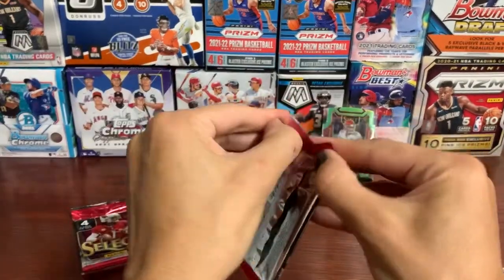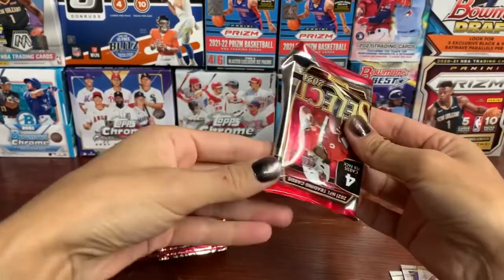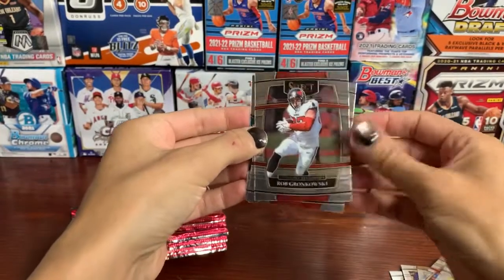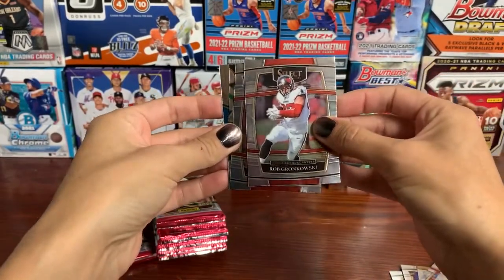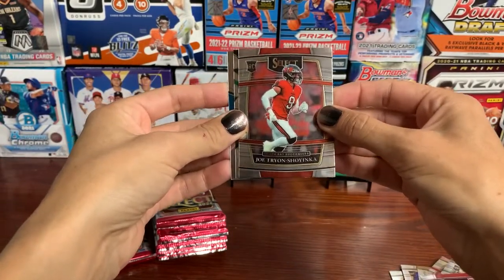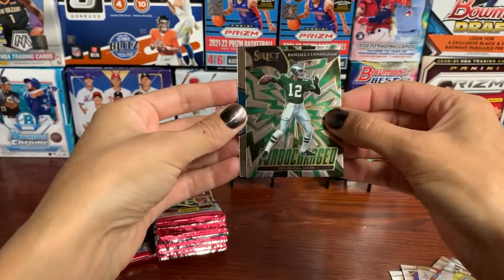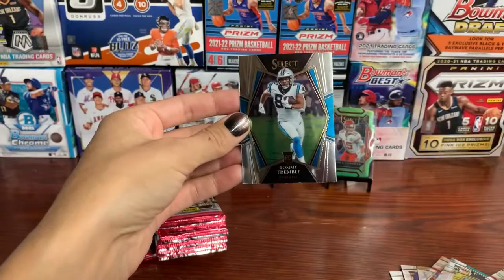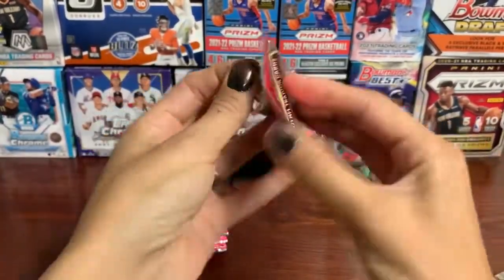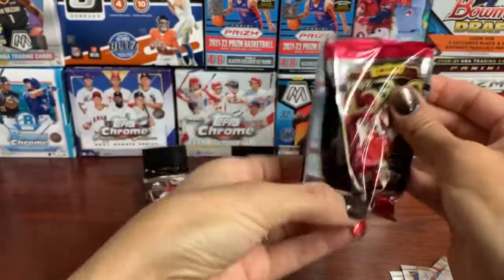Two more packs. I'm assuming we're not going to find another numbered card in this. Rob Gronkowski — Gronk, as we like to call him. Joe... Trian Shoyinka, rookie card. Randell Cunningham, Turbocharged. And Tommy Tremble. One more pack in this first box.